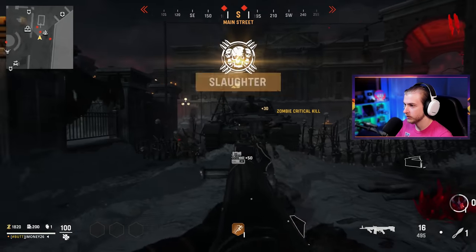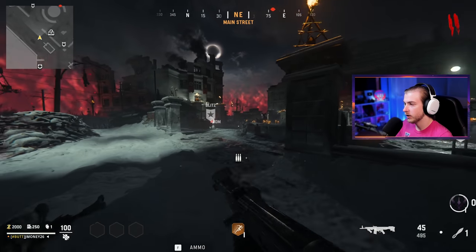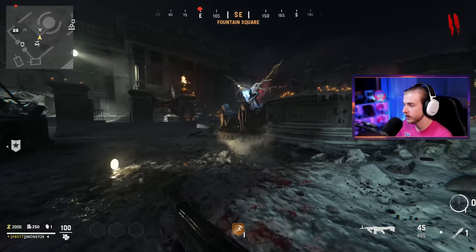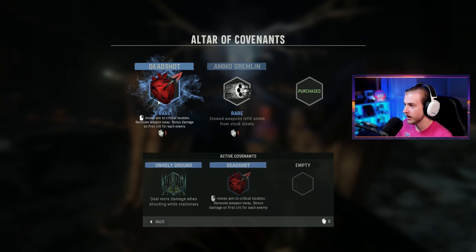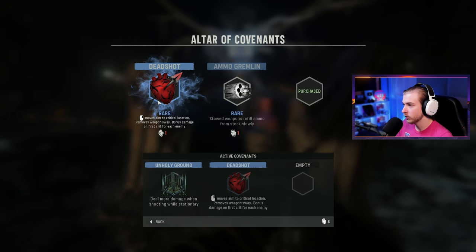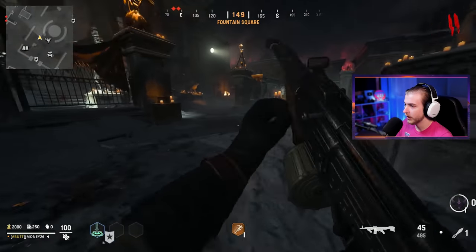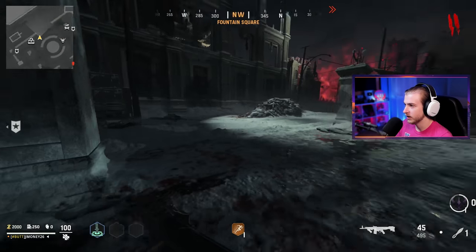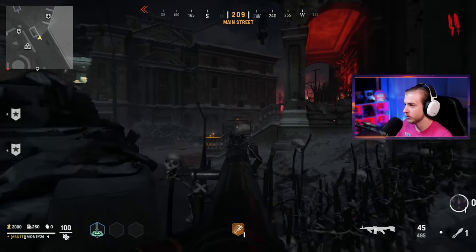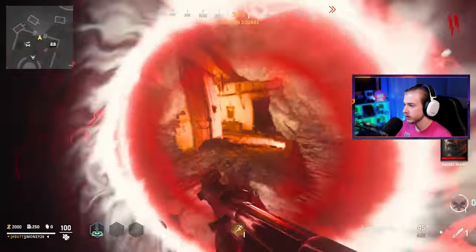Let's get a few crits here while these zombies are spawning in — nice and easy, getting rapid kills too. Let's check on our covenants so we can start getting some covenant camos. Holy Ground is definitely the one we want. Dead Shot now includes 'aims to critical location' so it actually works on PC now. I should have grabbed that. But Holy Ground is definitely better for getting that done. Let's go into Blitz.